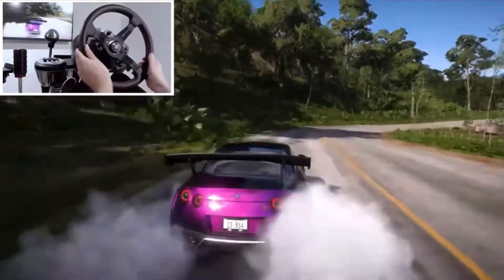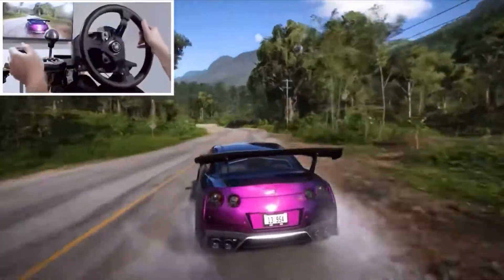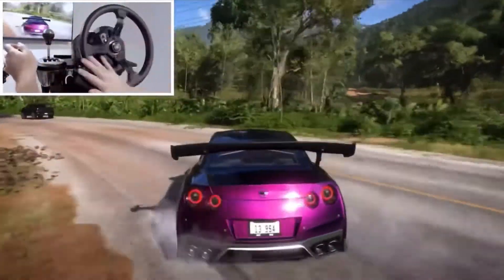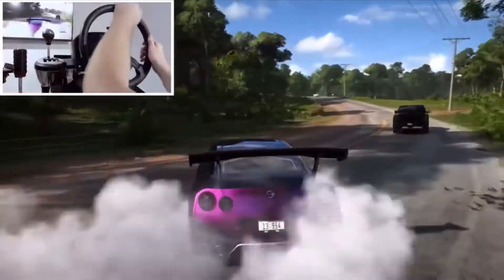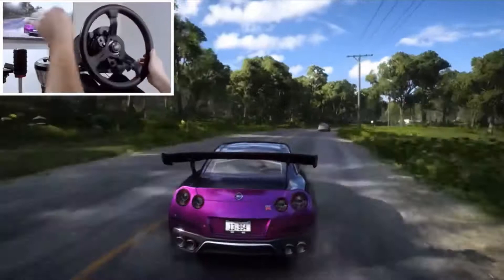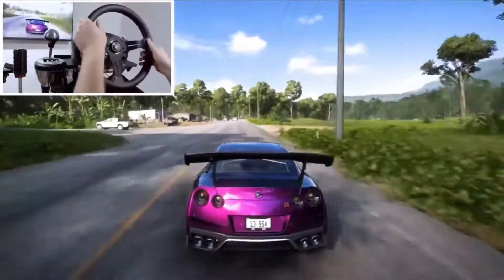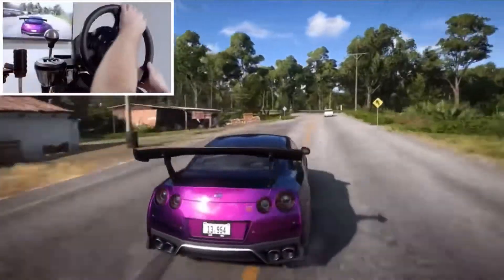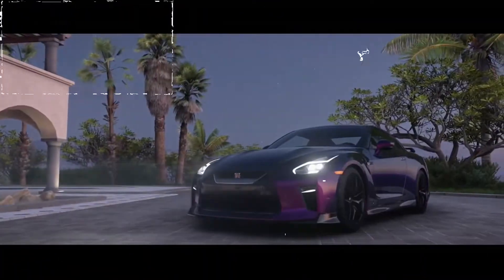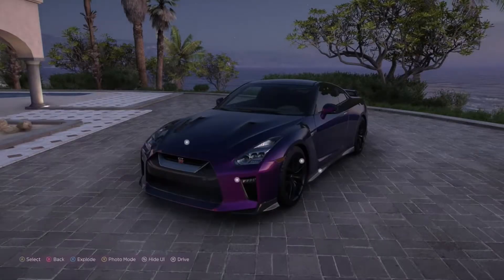This is C. Toretto, debatably the best sim drifter on all of YouTube, and this is him in Forza Horizon 5 drifting an R35 GTR. He decided to put the tune code for this exact car in the description, so what I'm going to be doing in this video is downloading that and drifting with it, giving a rating on a scale of 1 to 10 to see how different my preferences are from C. Toretto.